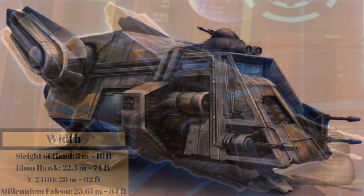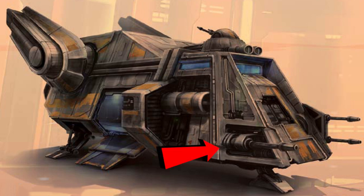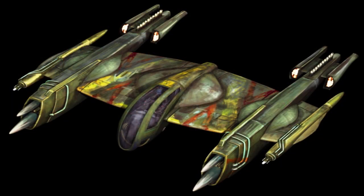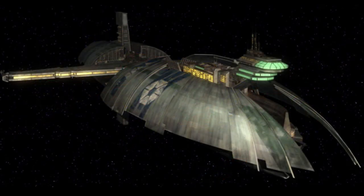Interestingly, Bane didn't add these weapons — it came stock with these two heavy laser cannons, an ion cannon on the starboard side, and a mounted laser turret up top. Of course, Cad Bane had other ships as well, including the Zandu Blood, a Rogue Class Starfighter, and was even given his own Munificent Class Star Frigate.